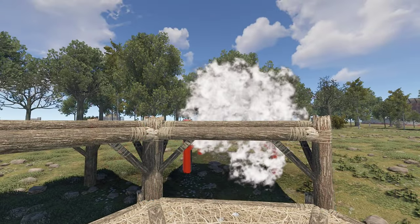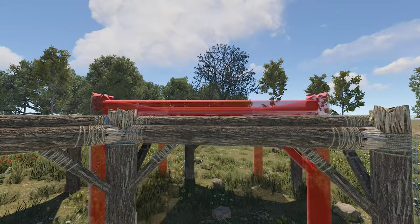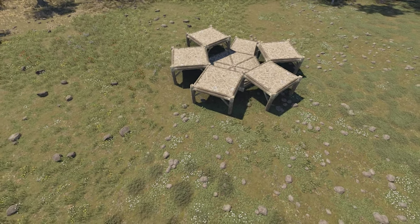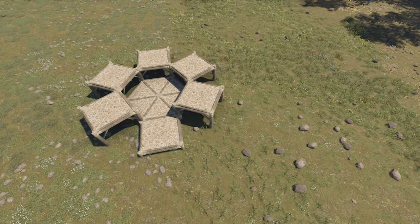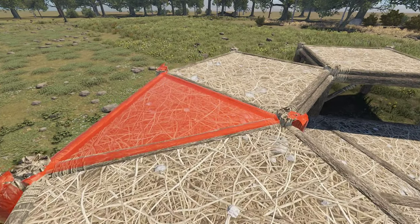Place square foundations on the remaining five triangles. These foundations should all be raised. Then fill in the remaining gaps with raised triangle foundations.